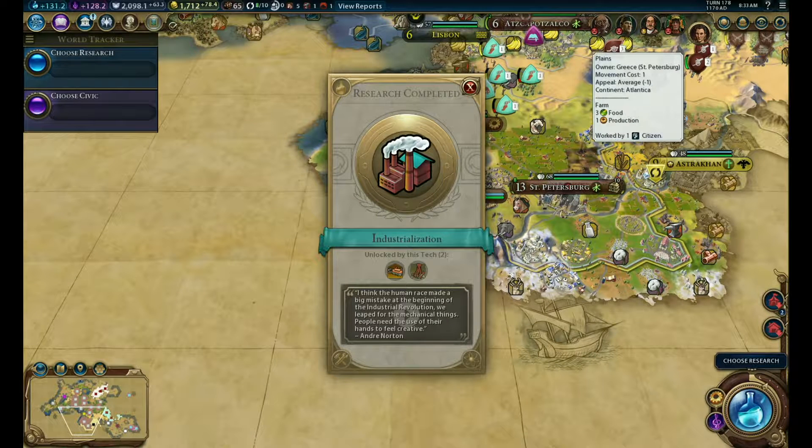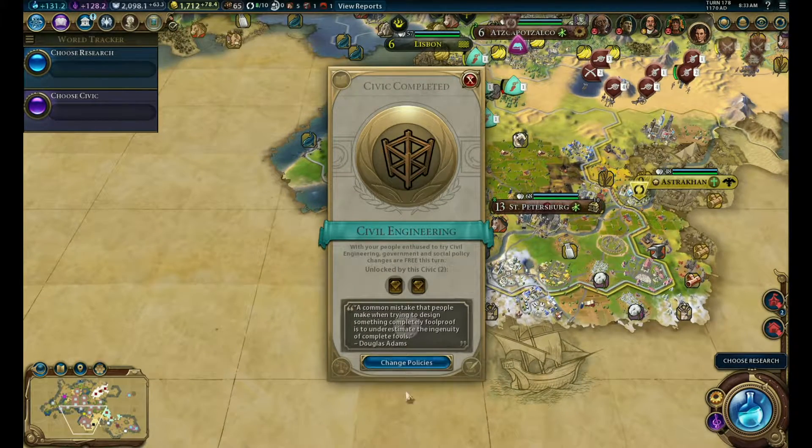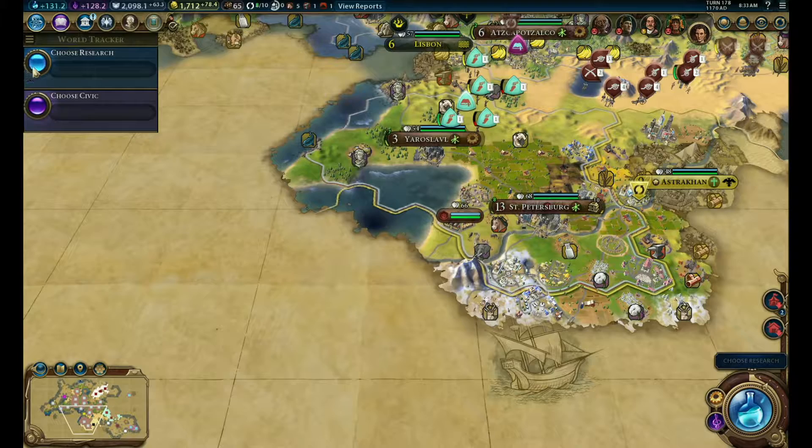Hello everyone and welcome back to Civilization VI with Team Uteam. We've just finished our research on industrialization, so that means it's factory time, and civil engineering as well. Skyscrapers might be nice at some point, but I'm not sure we need it just yet.